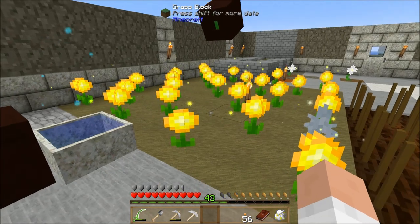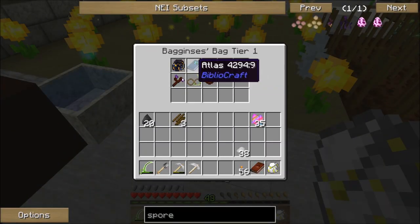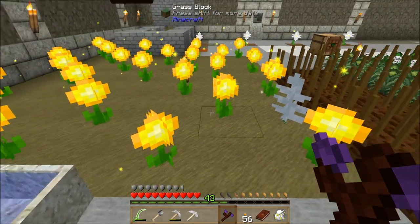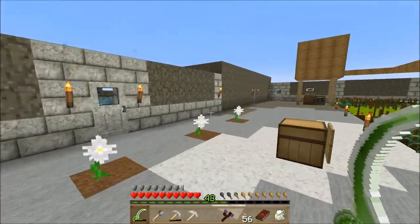You might notice that all my flowers are putting off this sparkle — that's because my mana pool is full. All my day blooms are full and my mana spreader is full of mana too, so I'm backed up. I need to start using it up soon.